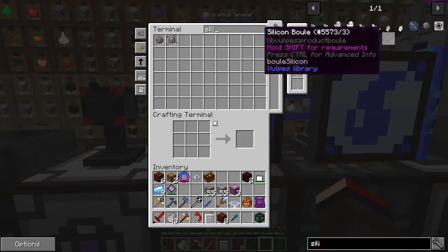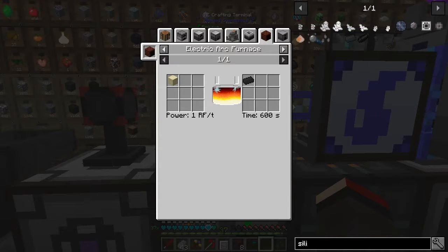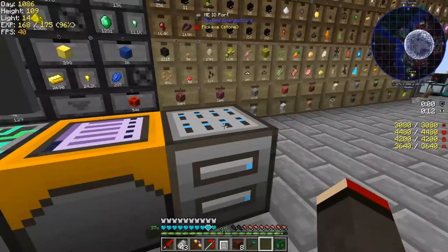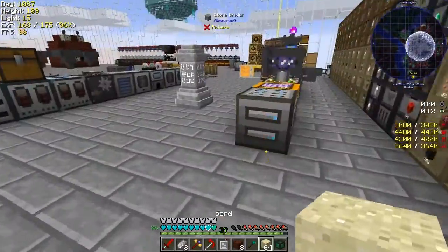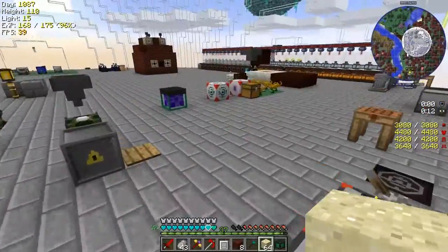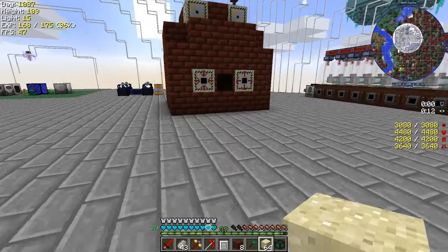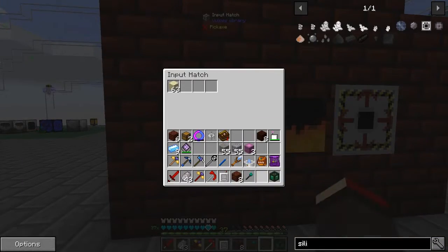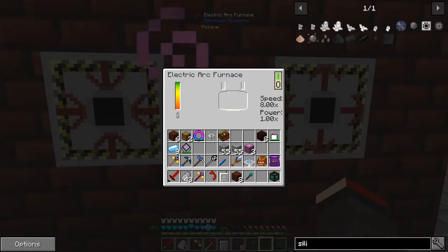I think it's this one — we have to use the arc furnace here. We need one piece of sand. We're going to need a reasonable amount of silicon so I'm going to take a stack. We put this in here — you can do four stacks, so it's taken one. You can see the animation and it tells you the speed — this is eight times speed, don't forget.